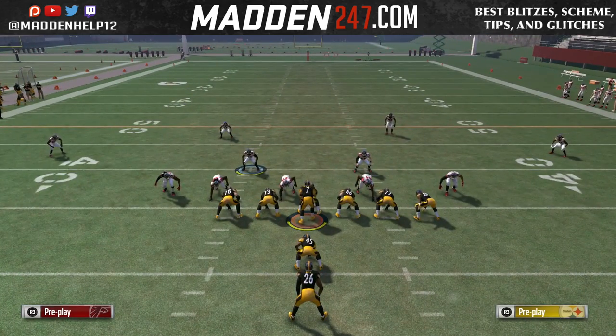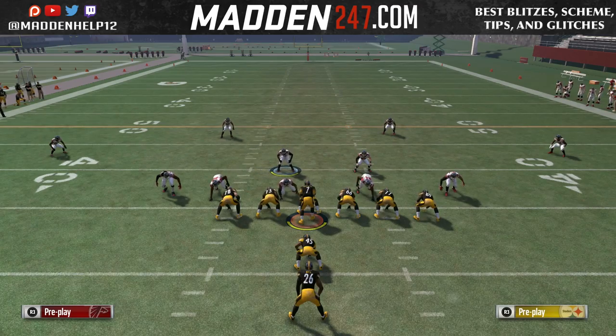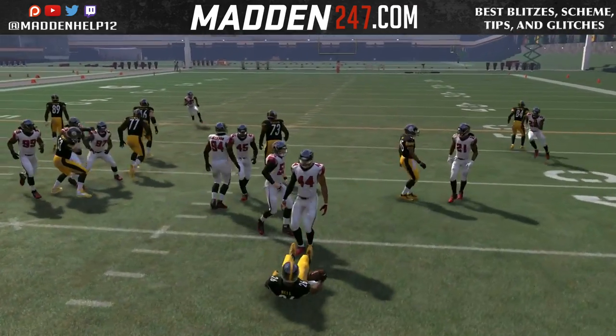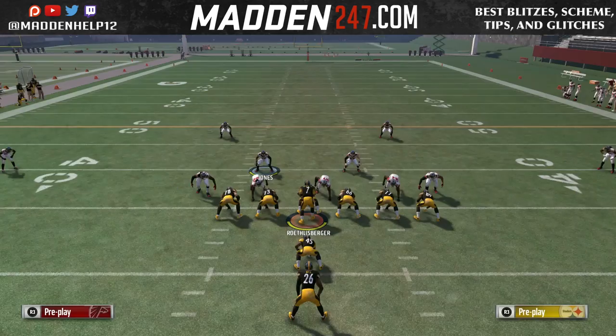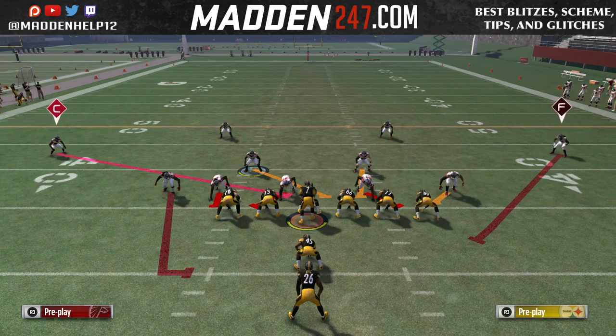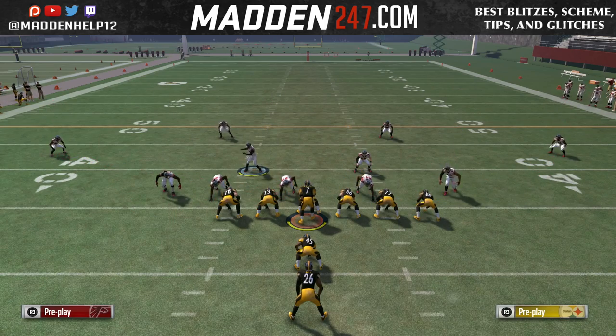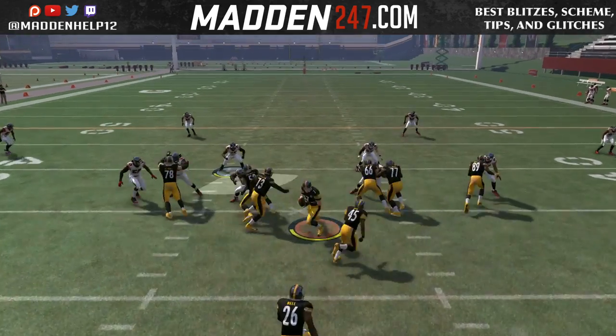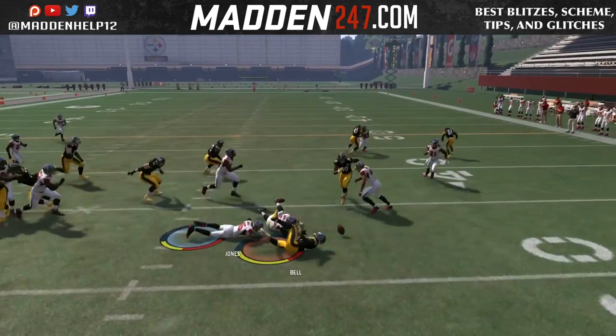Here you see we're going to stand over the D-tackle — watch how we get picked up and we're unable to shoot the gap. That's what you don't want to happen. We are in the 3-4 Over; you can choose any play that is flipped, which is what you want to come out in. Here you see we're in Cover 2, but it also works for Cover 4 and Cover 3.